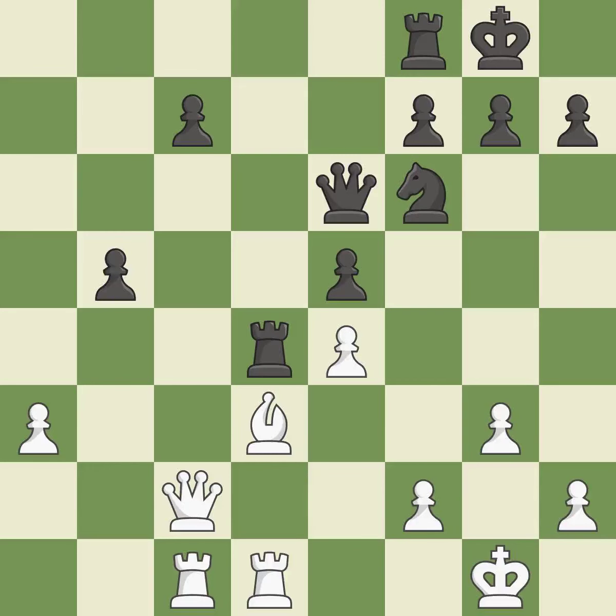Castling gets the king to a safer square, out of the center of the board, while also developing a rook. Castling to the same side of the board as the opponent avoids some of the attacking associated with opposite side castling.